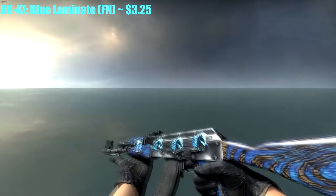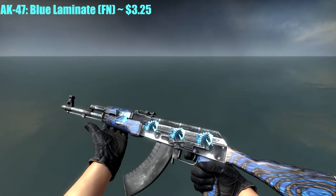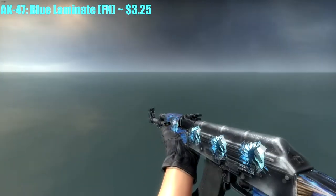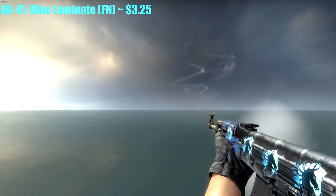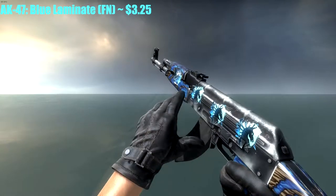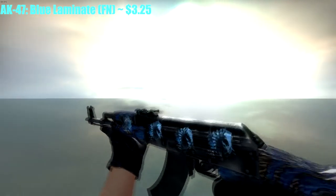For the AK-47, I had to go with the Blue Laminate because it's personally one of my favorites — and this is Factory New, only $3.25. I got all blue stickers on it, which looks pretty dope in-game. In the light they really pop out, and the laminate has a reflective finish that makes it pop even more.